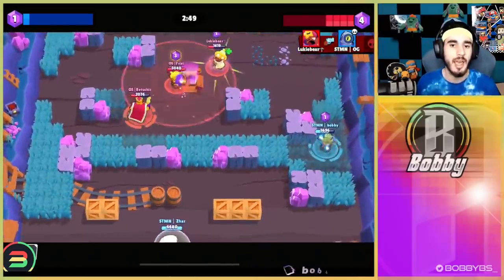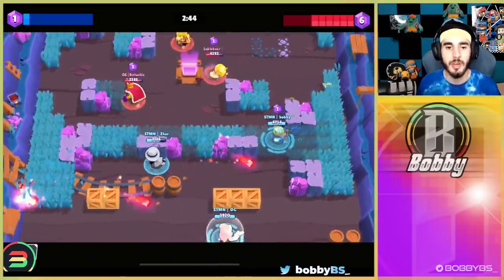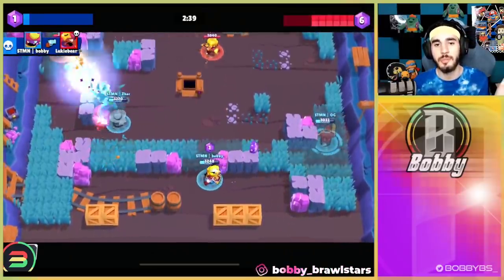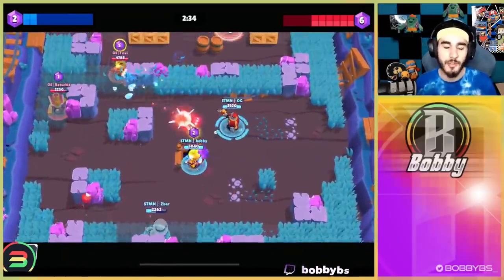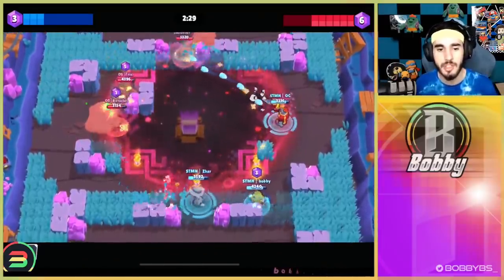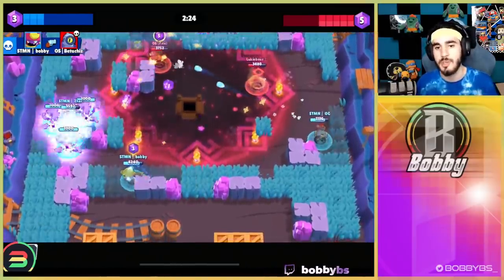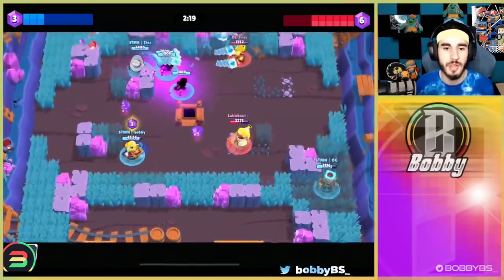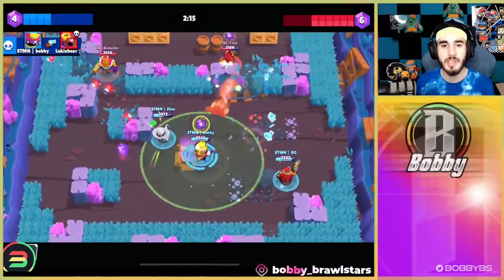Czar goes down, I get my pull, OG gets pulled — not the greatest spot for us. I know Czar needs his super so I'm going to get the pull, but Czar kind of goes back. My plan was to get Czar the hits but I wasn't in voice chat at the time — a little miscommunication, but doesn't really matter. He gets pulled, yeeets it out, finds one kill. Lukey trying to sneak with the gadget — knowing Lukey, I knew he was going to do that so I hid in the corner. I get my pull, we're able to kill Lukey.